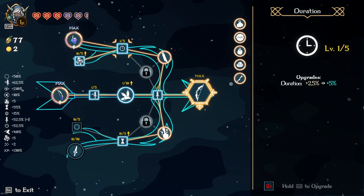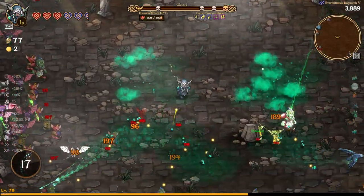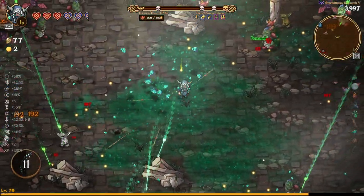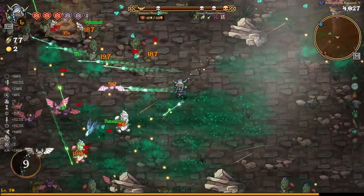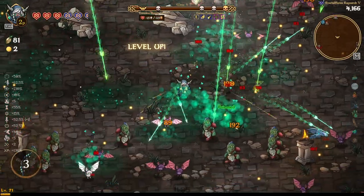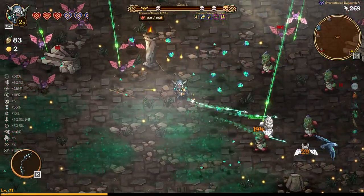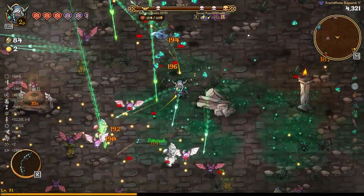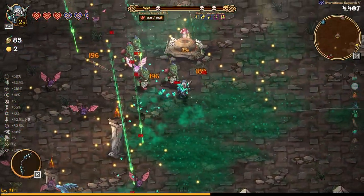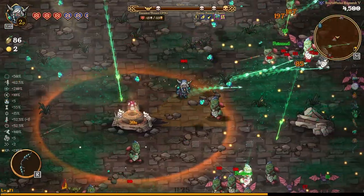We're going to work on damage, duration, cooldown, and area of effect — those all affect our ultimate as well as all of our skills, putting us in a really good place. Having our Poison Bomb multiply its damage — because now it's a Poison Cluster Bomb with more than one bomb — is going to help with a lot more damage. Poison is actually very good especially against bosses. We were lucky enough to grab a Lucky Mushroom.